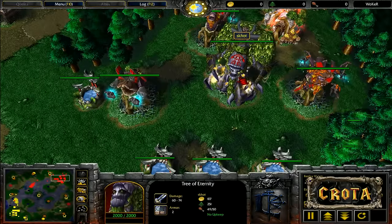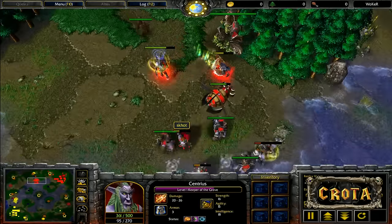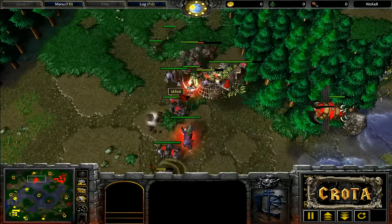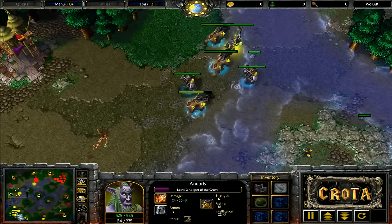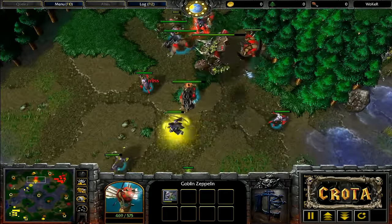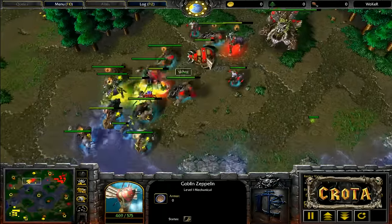Sonic now has a good number of Bears and has Thorns, sitting at 48 over 50 supply compared to 49 over 50 — army sizes are pretty much the same. The Keeper of the Grove finally gets level 2. Thorns Aura is going to be extremely important, but Slow has been cast across many of Foggy's units. Here comes the engagement — a lot of Bears and Dryads going forward.